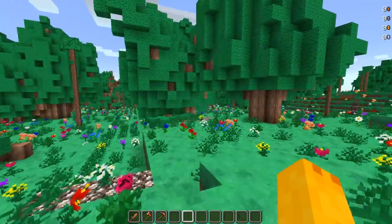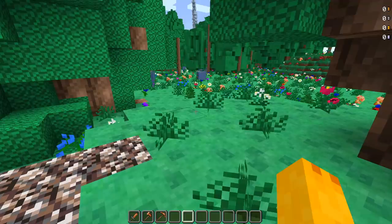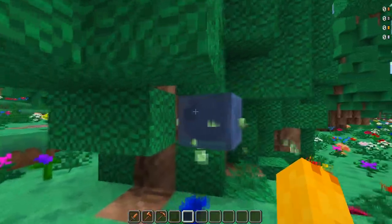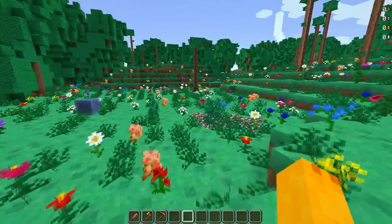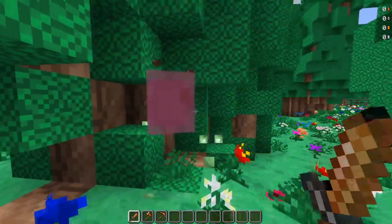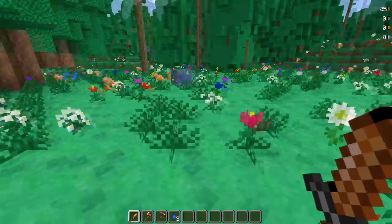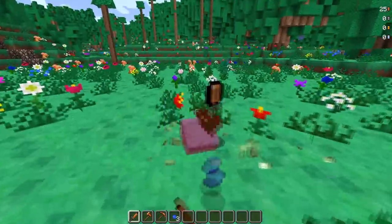We're gonna check out a bunch of stuff today, hopefully we don't miss anything. Just by walking around in the test world provided by the mod dev, we can see some slimes. They've got that Minecraft feel to them but with that Terraria color, even though there are green slimes in Terraria. Let's just beat a slime real quick. Listen to those noises - I'm pretty sure that's a Terraria sound.